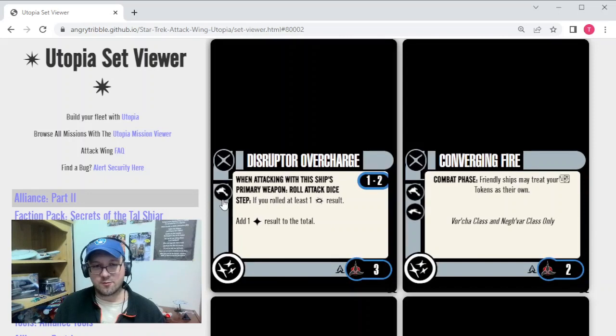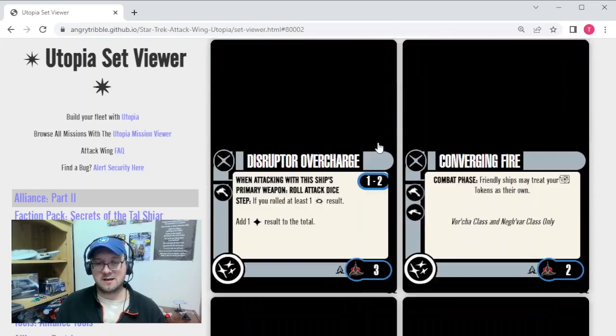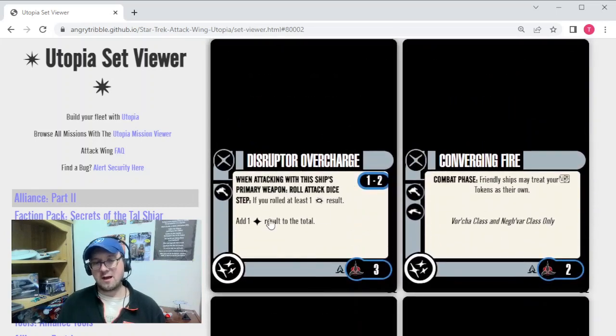Disruptor Overcharge is Borcha-only, 3 points, Range 1-2. When attacking with the ship's primary weapon, during the roll attack die step, if you roll at least one critical result, you can add one hit to the total. This parallels Overcharge Phasers from the Fed cards, which adds plus one attack with your primary weapon at range 1-2. Here, if you roll at least one crit with your primary weapon, you get the extra hit. Going back to Fight with Honor — you can convert a battle station to guarantee a crit, and then guarantee the Disruptor Overcharge triggers. I can see some nice comboing there, and I'm okay with it for 3 points.